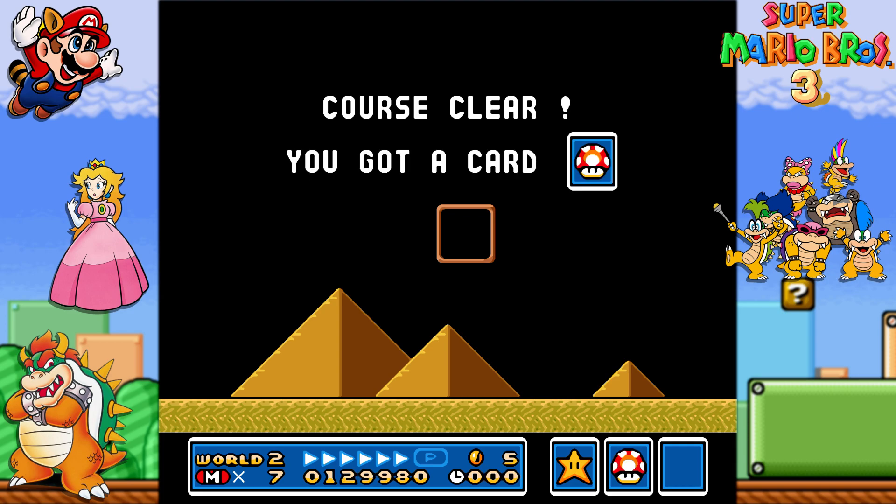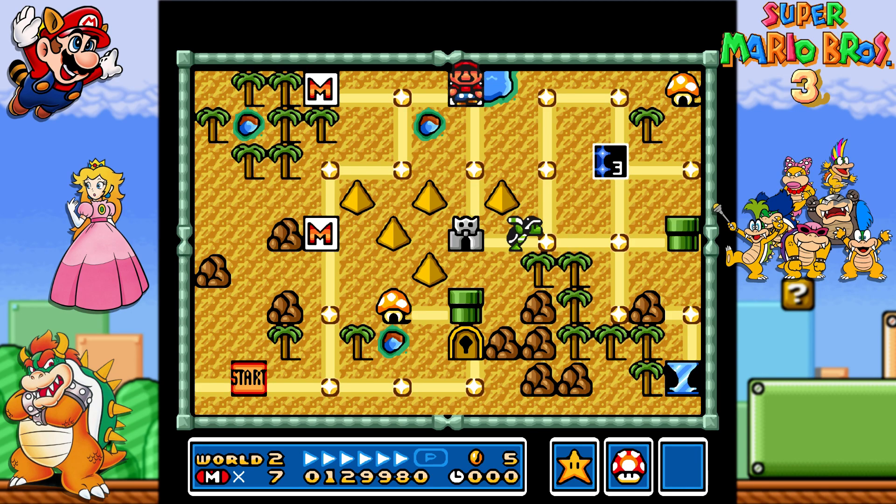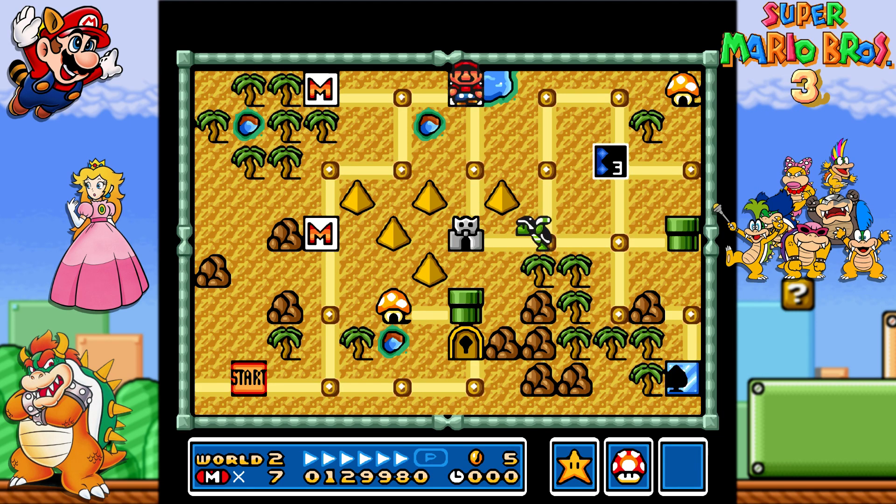But hey. Apparently this level has a bit of a hidden feature as well. If you get 30 coins, you might get a special item, which can be useful. I won't say more than that — so if you play this game and go through this level, try to get 30 coins. You might be surprised what's going to happen.